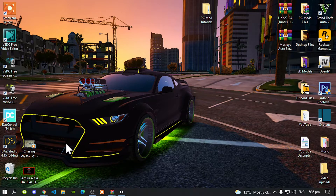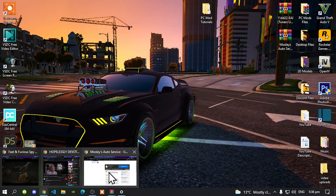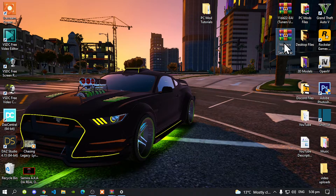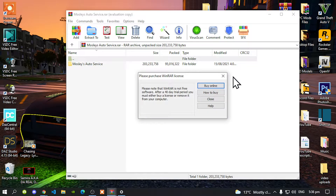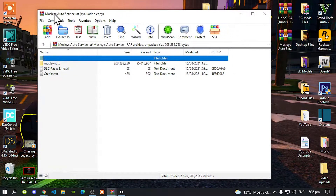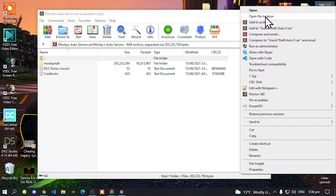The first thing we are going to install is the Mostly Auto Shop, which is this one over here. Open up the Extract folder. Inside that folder will be another one. Open up your Mostly Auto Service folder, and now all you gotta do is go to your Grand Theft Auto V game, hover over it, right click, and open file location.